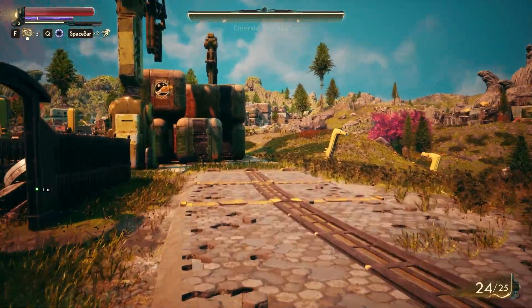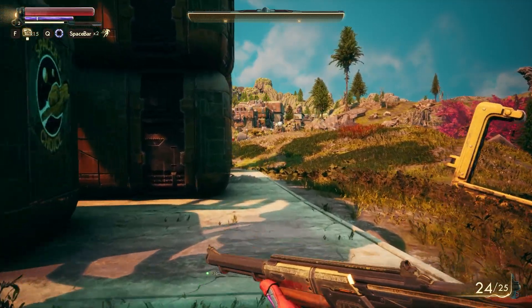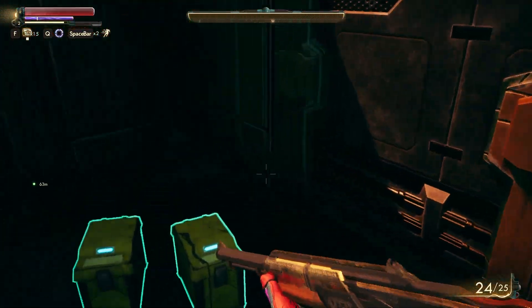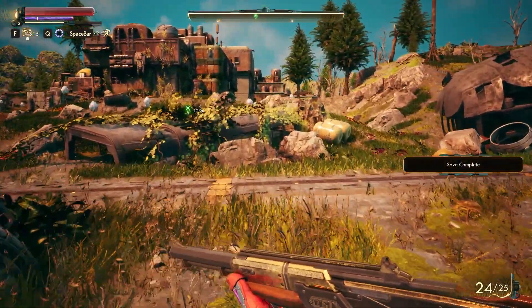Okay, we've loaded back over here, that's good. Shotguns it seems are close range. We will switch to our assault rifle, even though we haven't got a lot of ammo for it. I suppose we should remember that quicksave is a thing as well.